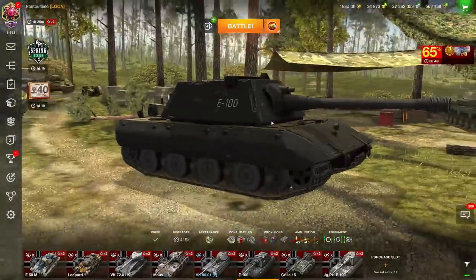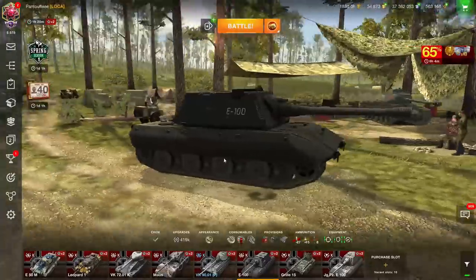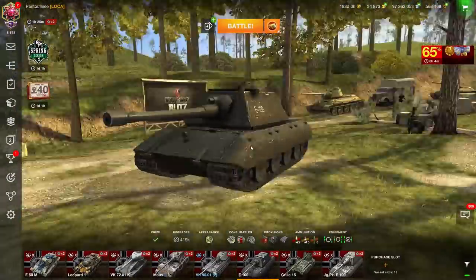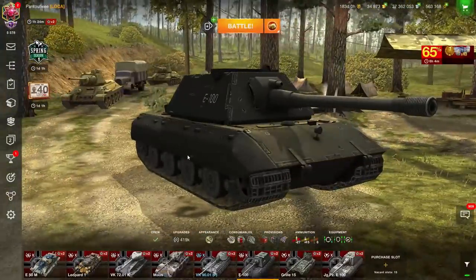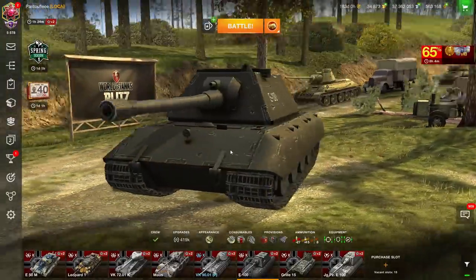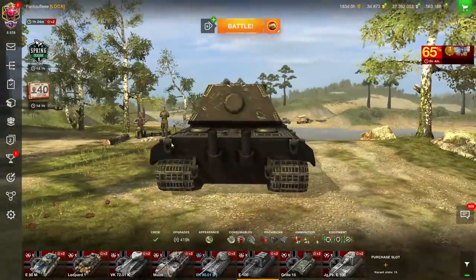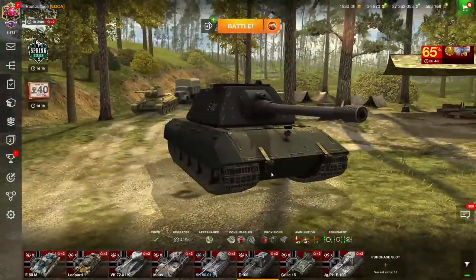That's it for the armor. You also have spaced armor on the sides, which makes it quite effective for bouncing shells if you try to side scrape. You have one of the best, if not the best, side armor of all heavy tanks at tier 10. I think the IS-4 has first place, but if IS-4 comes first, the E100 comes second. Even if it's still armored at the rear, of course everybody's going to penetrate. That's it for the armor.